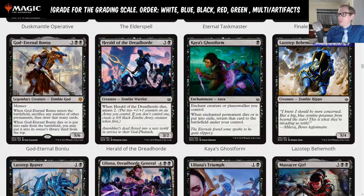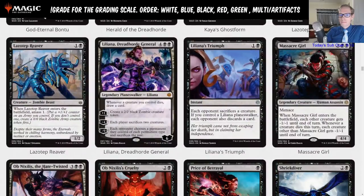Lazotep Behemoth: four and a black, 5/4 — just a limited card. Lazotep Reaver: one and a black for a 1/2 — when Lazotep Reaver enters the battlefield, amass 1. That is another limited card. Actually, this could be a two-drop in your zombie deck or God Eternal Bontu deck.